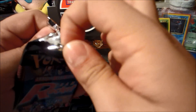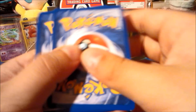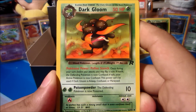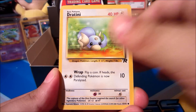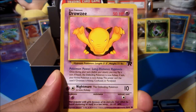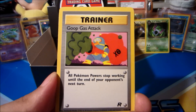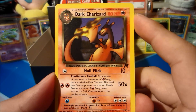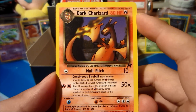We got amazing pulls out of all the previous parts and we're hoping part four ends with a bang. Next pack: Dark Gloom, Imposter Oak's Revenge, Dratini, Magnemite, Ponyta, Drowzee, Koffing, Rattata, Goop Gas Attack. The rare behind Goop Gas Attack is a Dark Charizard non-holo rare — our first Dark Charizard of the box! Still hoping we can pull the holo form.